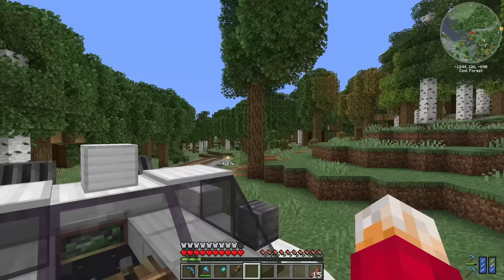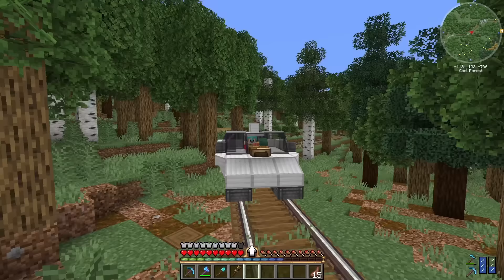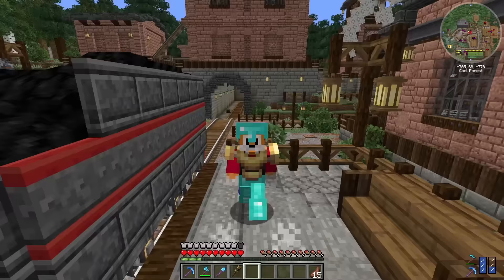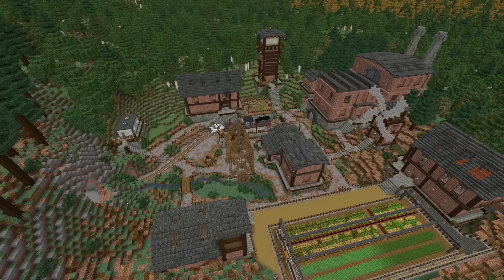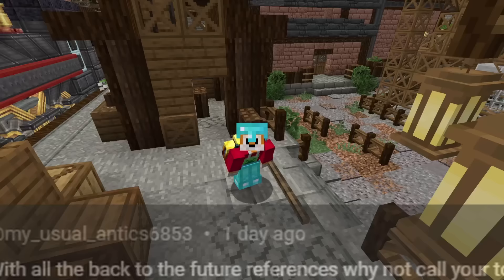We're going to start by turning around my DeLorean, hopping in, and going for a ride back to our old town. The reason we're heading back here is because you guys have given us a whole bunch of names for all of these things. Thanks to my usual antics, it was decided this town should be called Hill Valley, in reference to the Back to the Future references from the last video.